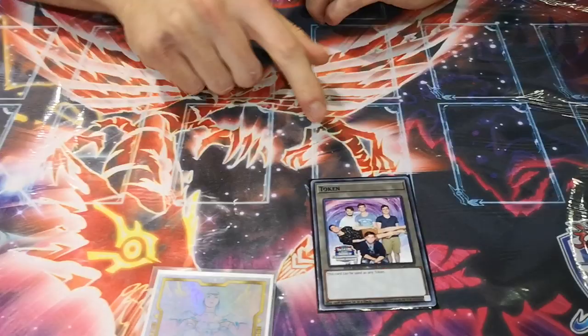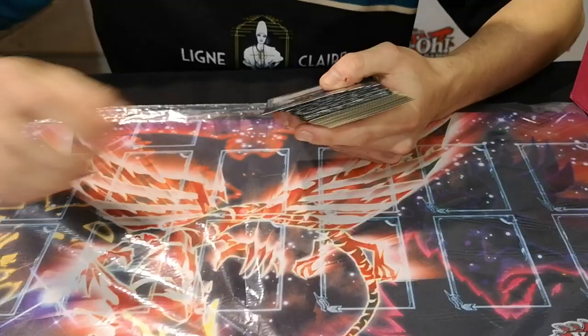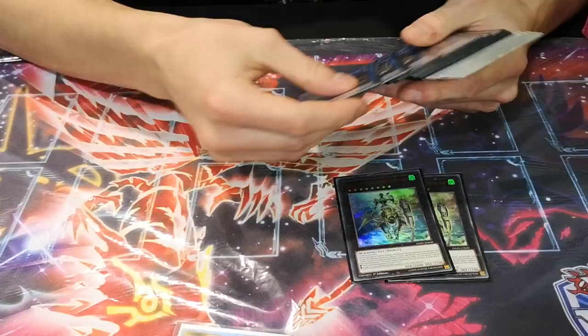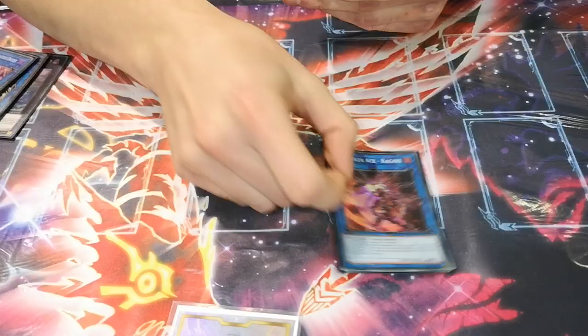For the Extra Deck, the most important — the token, the family. So 2 Girsu, 3 Galatia, 1 Long Girsu. Nothing to say about this, that's classic. For the Sky Striker package, I play Kagari — standard. But I decided to play one Hayate.